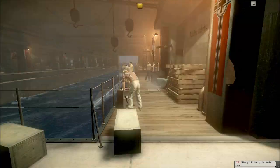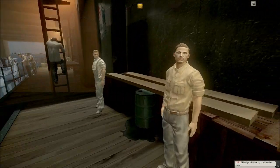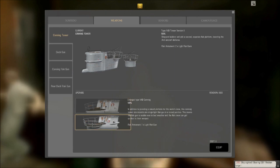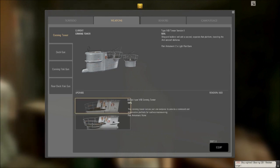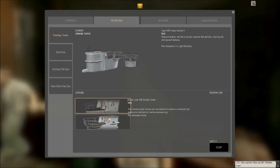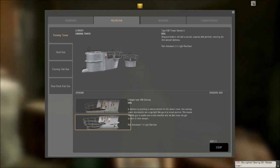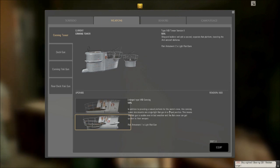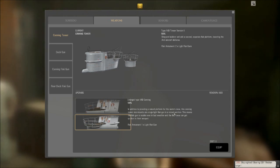Alright guys, we're back in port. The usual situation applied — I had to save and exit and reload. I don't know where that bug came from, it never happened before. Anyway, looks like we've got some upgrades we can throw on here. We do have the Type 7B tower version 2, but I don't see why we wouldn't go for the enlarged Type 7B conning tower — it provides a raised platform for the watch crew and also mounts one single light flak gun in a raised position.